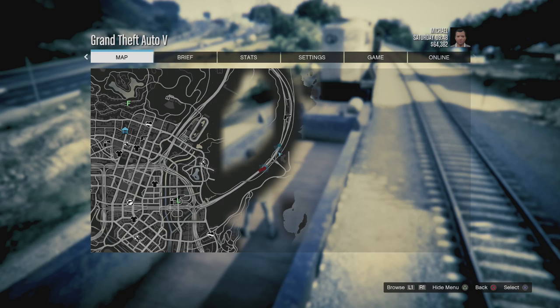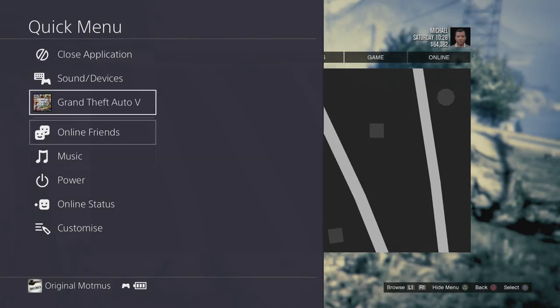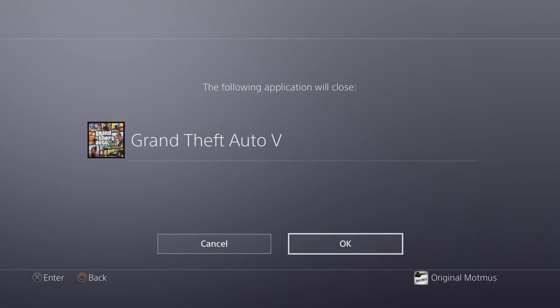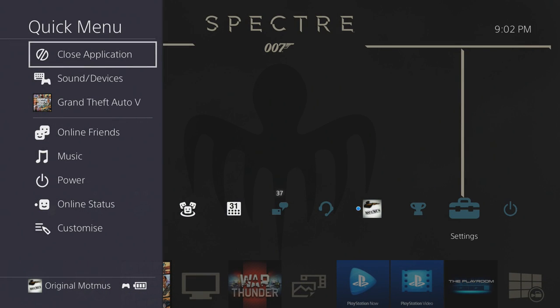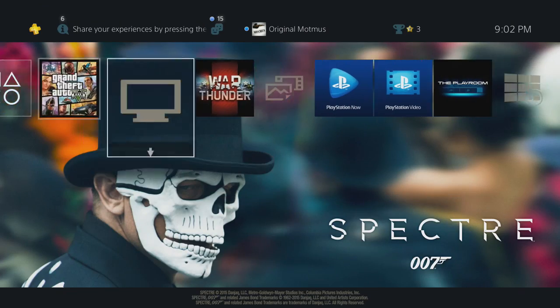And if you want to stop the train forever, which is pretty hard, you want to hold down the Xbox or PlayStation button, then close the application, and once you've done that, turn off your PlayStation or Xbox — and then burn it.